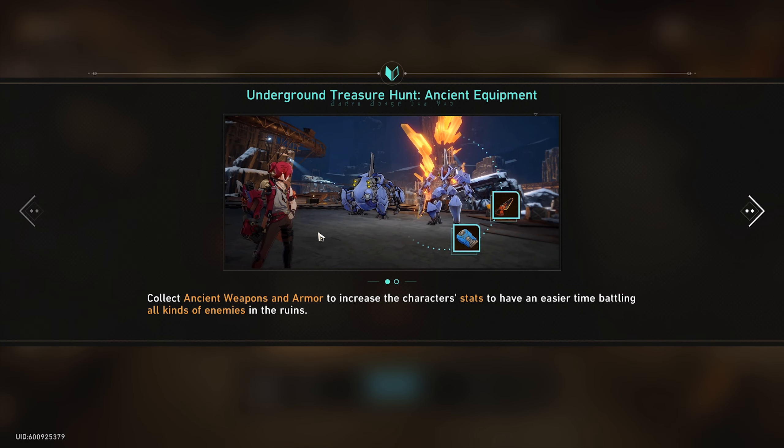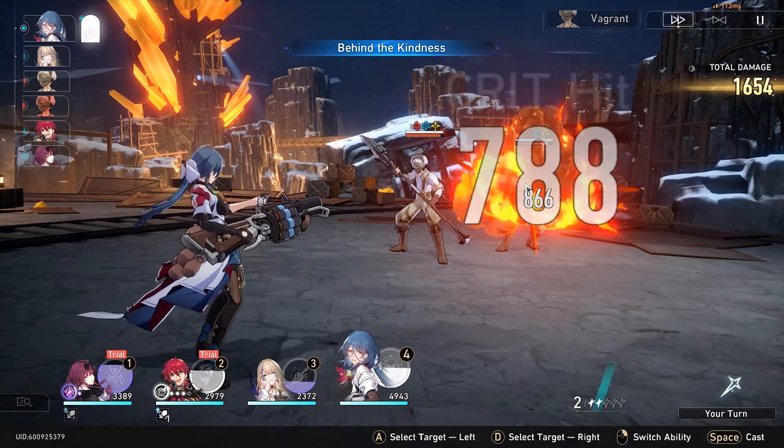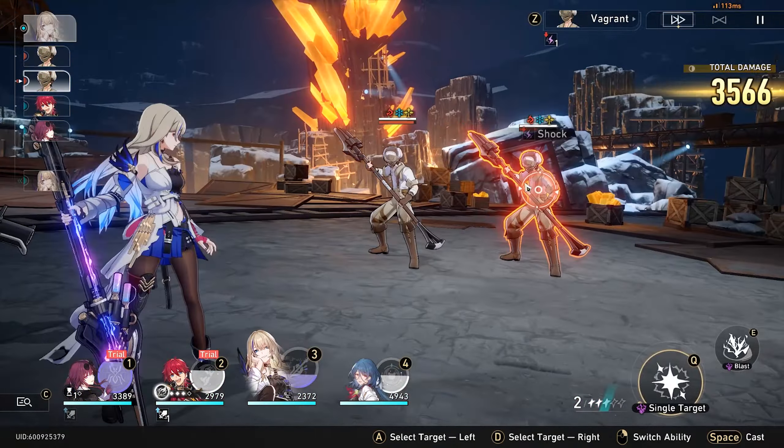We gotta go into essentially five different ancient ruins. Kafka has a trial character - so we're basically using the trial characters. It's almost like Minesweeper! We need to collect ancient weapons and armor to increase character stats.